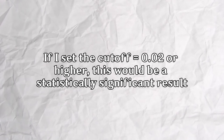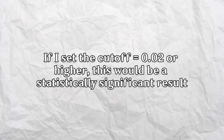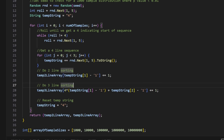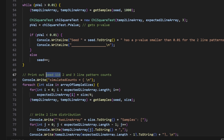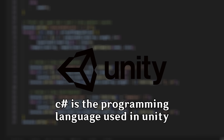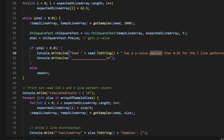You may argue that if I had set my cutoff to around 0.02 or higher, this would be a statistically significant result. This is true, but I didn't set my cutoff on the order of 0.01 without reason. I did an analysis on C#'s random RNG algorithm and found a specific seed for a thousand-sample size that had a p-value less than 0.01. Unity is the software used by HoYoverse to code the game in C#, so most likely they use C#'s RNG algorithm, or some derivative thereof.